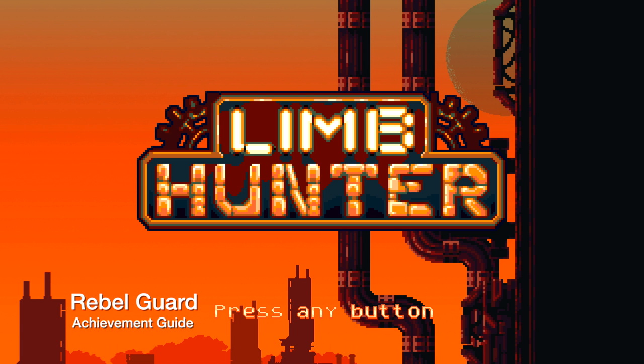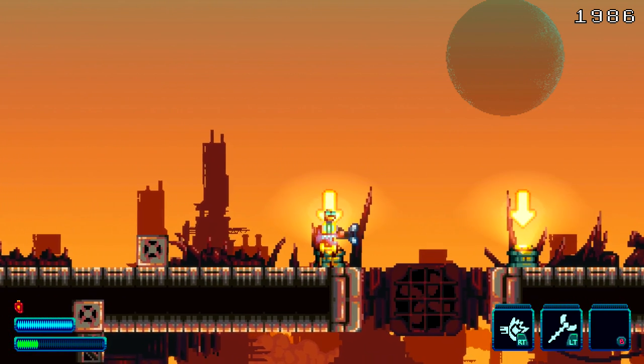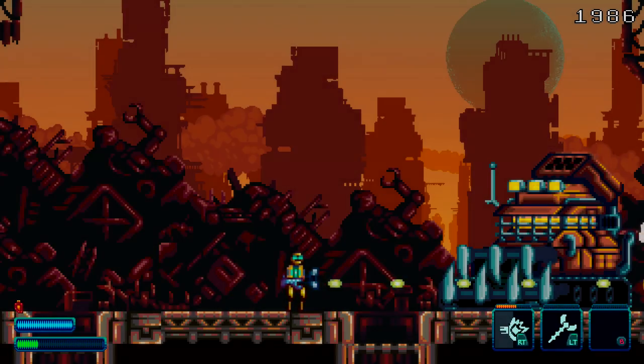Hey everybody, Sean here from GimmeEgg.com. Here we are today back in the title update for Limb Hunter going for the Rebel Guard achievement. This is to talk to a very specific NPC, which can be found after defeating the first boss in the form of the Dozer.